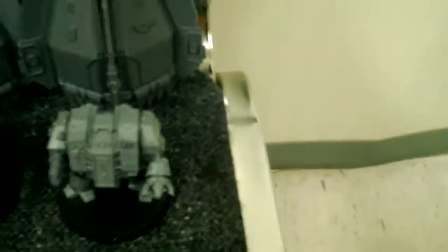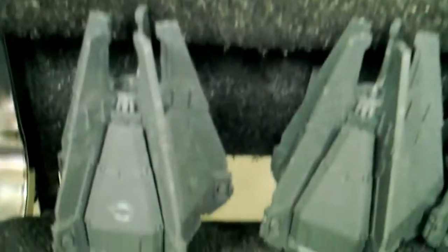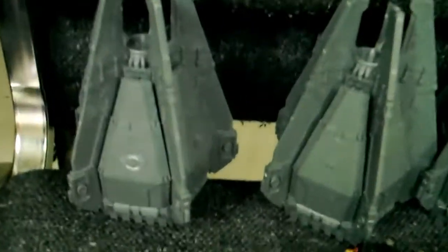Alright, on the Blood Angels side, starting on this side, we have three Drop Pods. This one contains a Furioso Dreadnought with Blood Talons. This one here has a Furioso Librarian — it's the colored one. And on this one, we have a Death Company Drop Pod, but the Death Company are not in it.